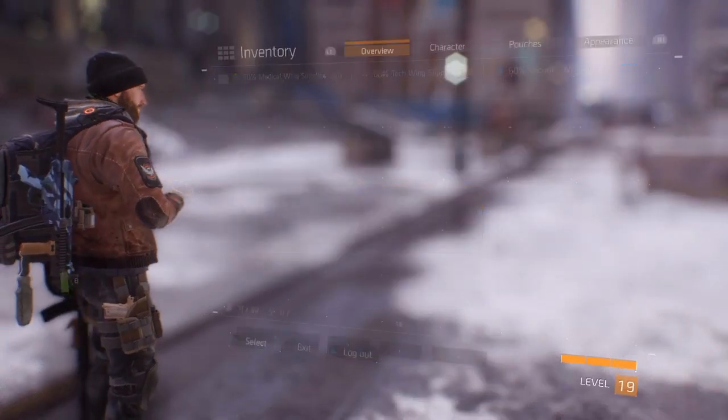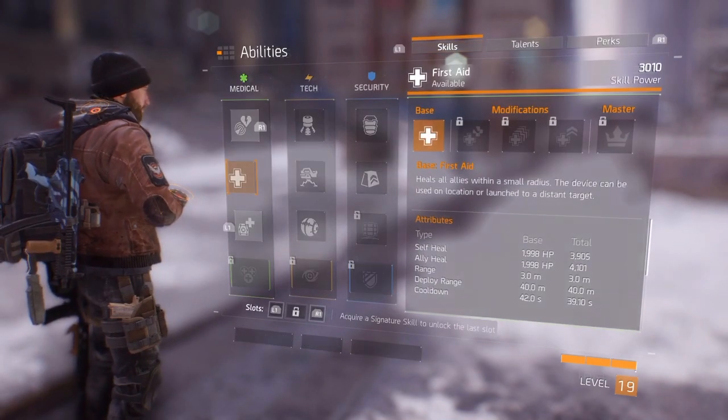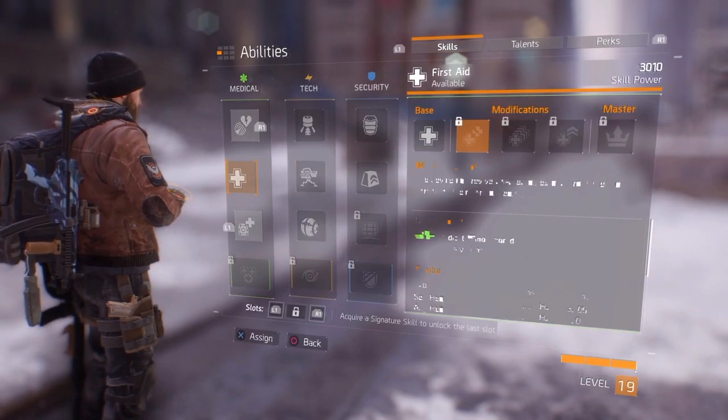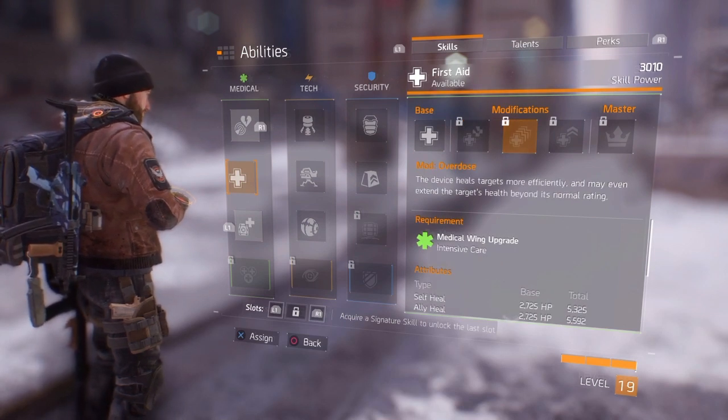Now if you don't like staying in cover and would rather stay mobile, then you might want to go with the First Aid ability. With pretty much any mod depending on your playstyle, it is an overall fast healing option that can truly become a game changer in the dark zone.